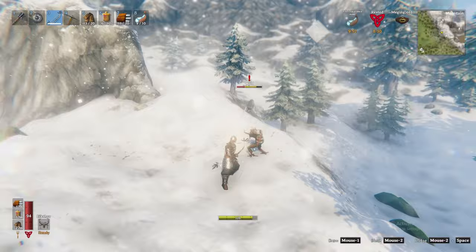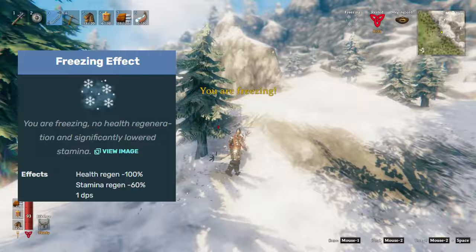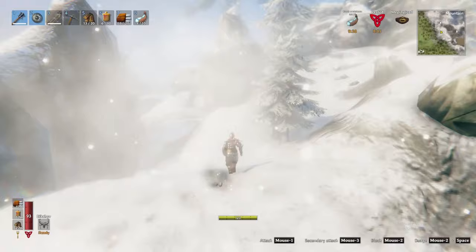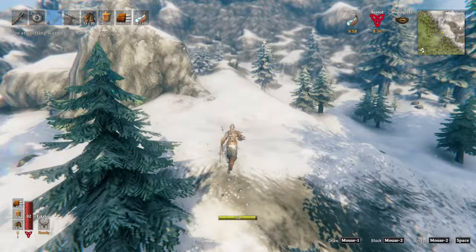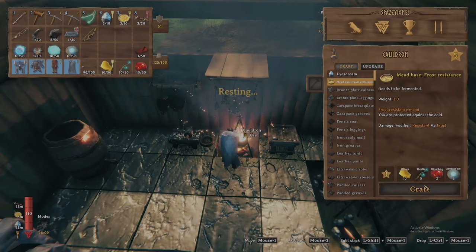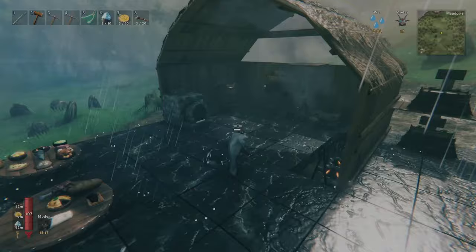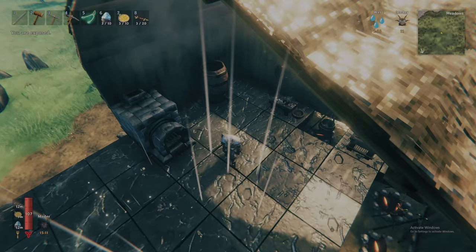The mountains biome is the first and only in Valheim to add temperature effects. Without proper preparation, as you enter the snowy mountains you will fall under the freezing effect, which gives you 100% reduced health regeneration, a 60% reduction in stamina regeneration, and 1 damage per second to your health. Fortunately, frost resistance meads, when consumed, provide resistance to freezing for 10 minutes. Cook the mead base for frost resistance at a cauldron and place the base into a fermenter — you'll have unlocked the fermenter recipe following the swamp biome. I recommend crafting a handful as the meads stack to a quantity of 10.